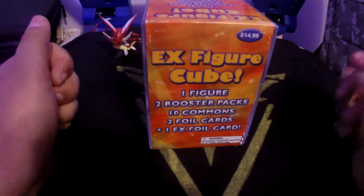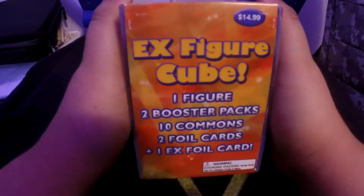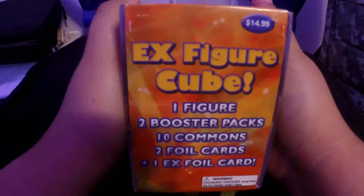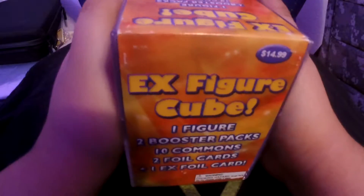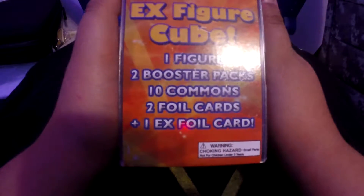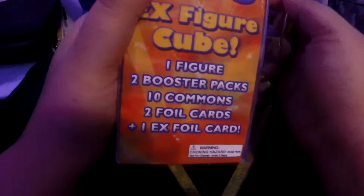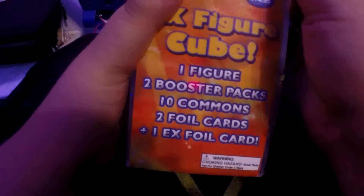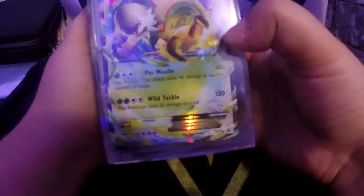Hi everybody, welcome back to Pokemon Purple. Today I went to my local Target and they had this X-figure 2 box - another one, last one - grabbed it. You get one figure, 2 booster packs, 10 common and 2 foil cards, and 1 EX foil card. If you remember my last video, one of the common cards we actually got two holographic cards, so we're gonna open this today.